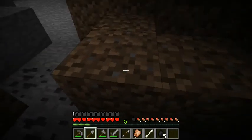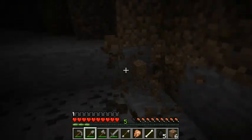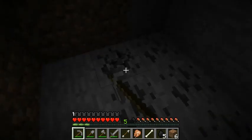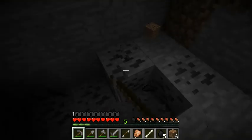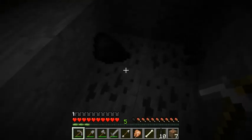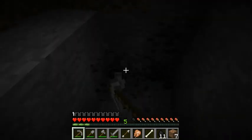Let's dig this stuff up here — good way to start off the day. I can keep hearing the sheep moving around above me and it makes me nervous. I keep thinking it's going to be a skeleton or one of those green things. Booger bombs — that's what I should call them. They look like boogers, giant boogers, and they blow up on you like bombs.